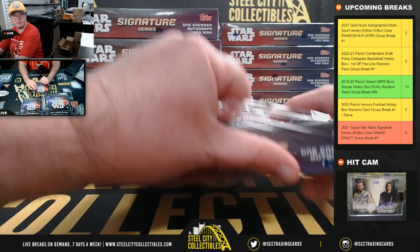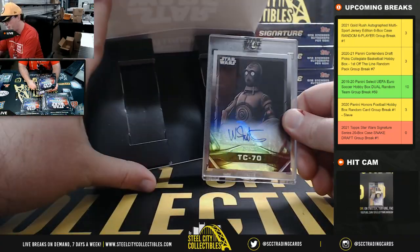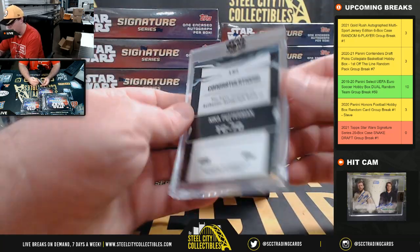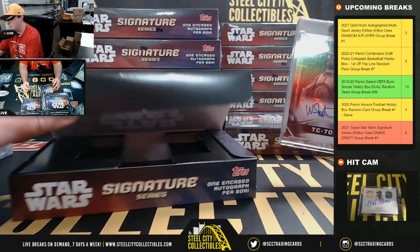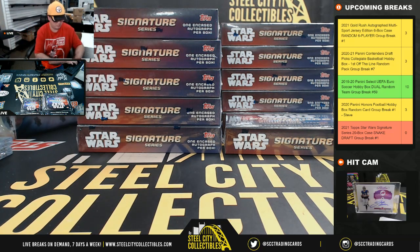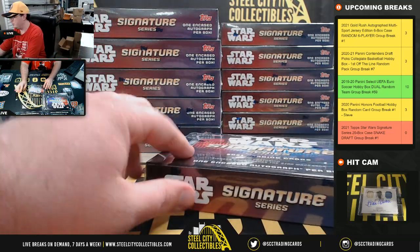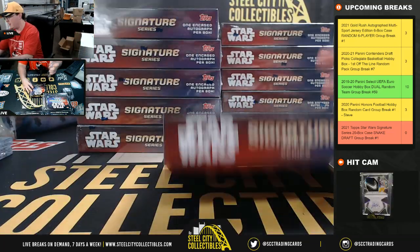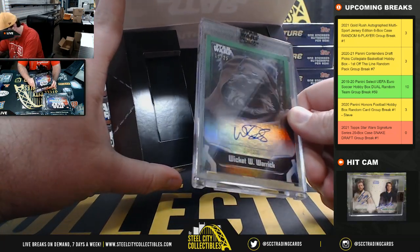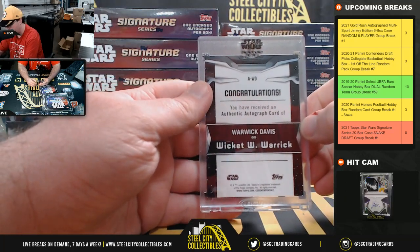Box number 4, we've got a robot here — it is Nika Futterman as TC-70. Fifth box, numbered 10 of 25, we've got Warwick Davis as Wicket.